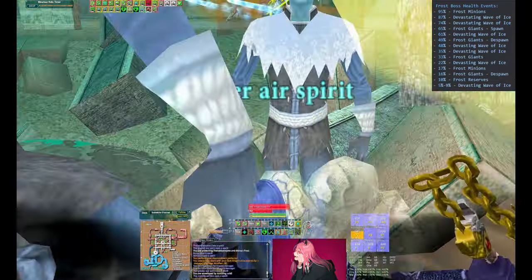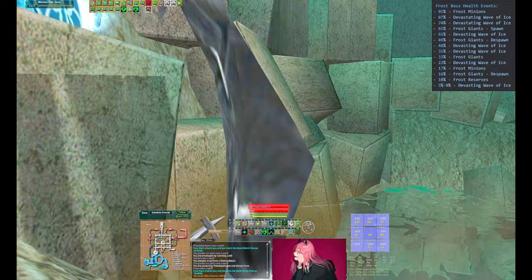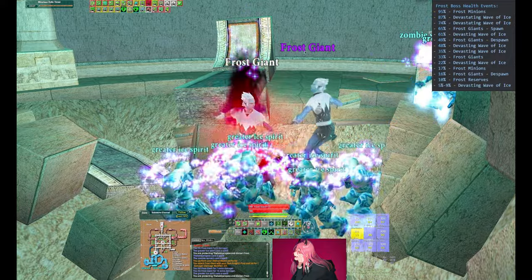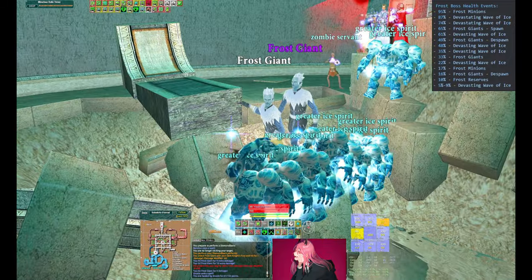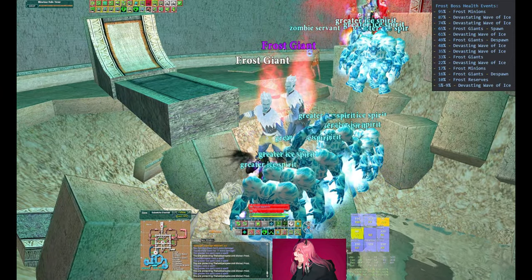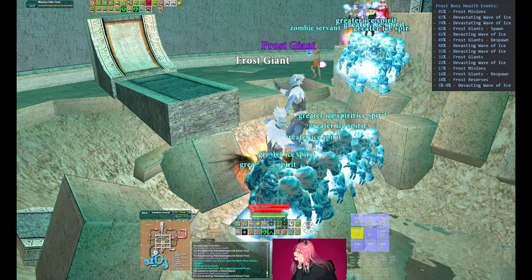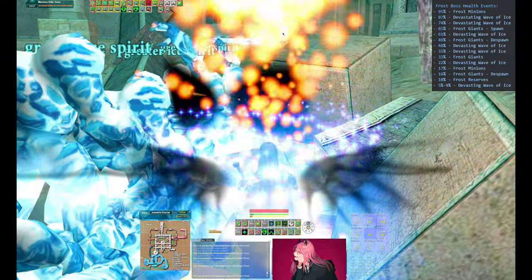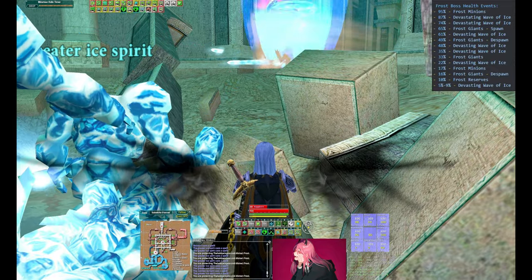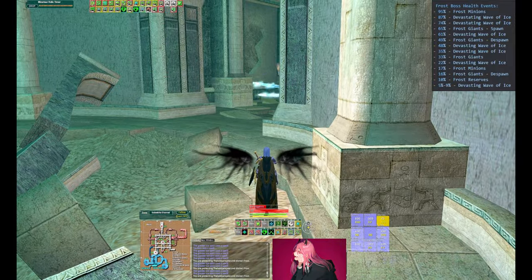For example, Thurgis can put one pet on each giant just to make sure they're continuously interrupted, and then resume on the boss. These will despawn when the boss hits a certain percent, which you can see in the top right. Remember that while this is happening, the boss is still PBAEing — you can see the Paladin running away from it. Be mindful of the percentages in the top right; the more eyes watching and calling out, the better.